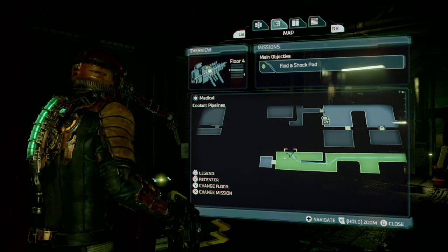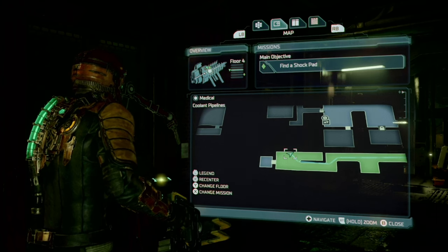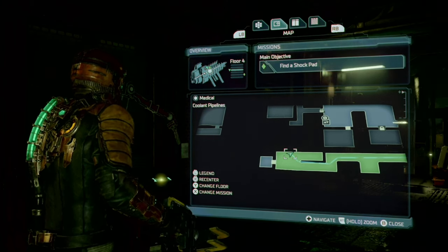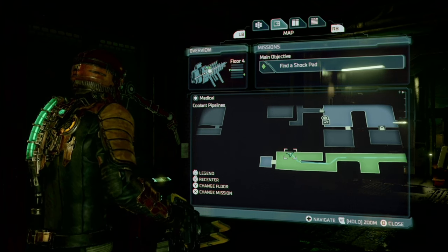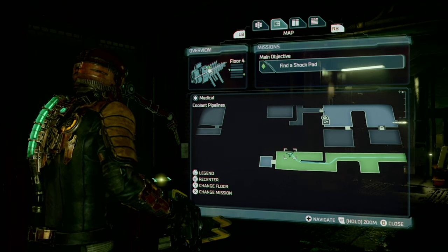Today I'll be showing you all weapon upgrade and schematic locations. These are all going to be in order with maps shown, so you will not miss any. Our first schematic is the pulse rounds, and this is in chapter two.